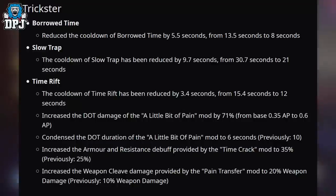On to the Trickster. Borrowed Time: the cooldown has been reduced by 5.5 seconds from 13.5 to 8 seconds. Slow Trap: the cooldown has been reduced by 9.7 seconds from 30.7 seconds to 21 seconds. 30.7 seconds was definitely on the high side, so that definitely needed to be reduced.